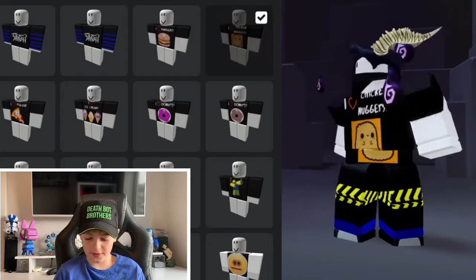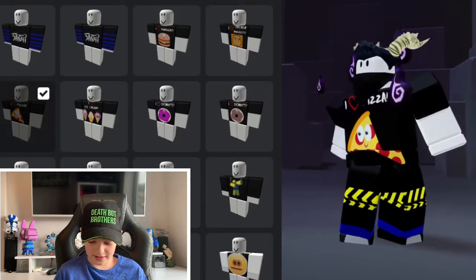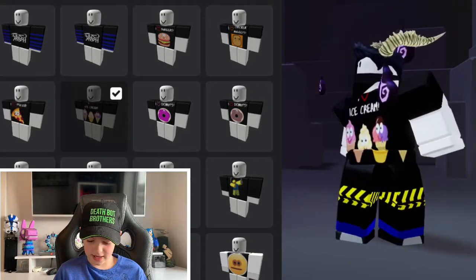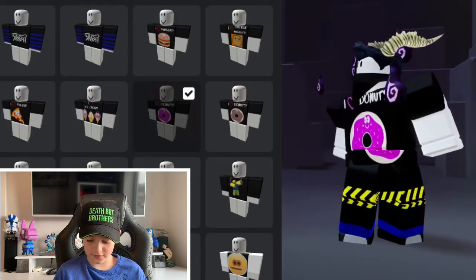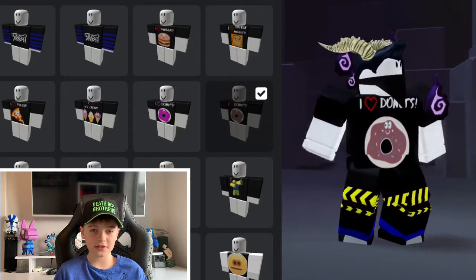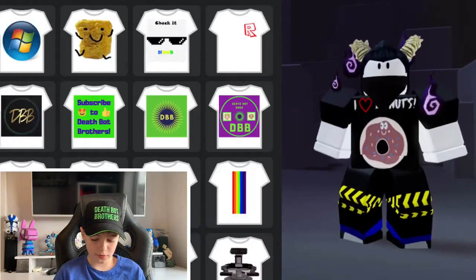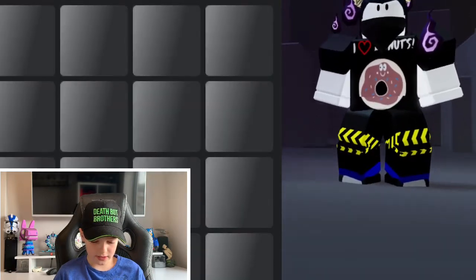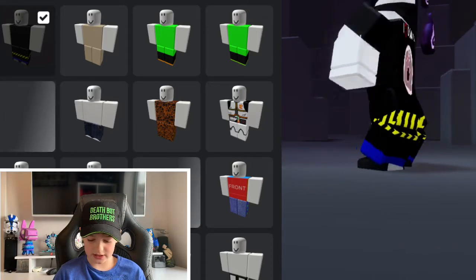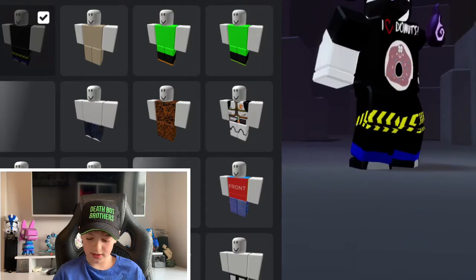So we've got: I love burgers, I love chicken nuggets, I love pizza, I love ice cream, and then there's a girl version for I love donuts and a boy version for I love donuts. Also I made some new pants to match the shirt that's on sale on my profile — this one's on sale on my profile and I made these pants.